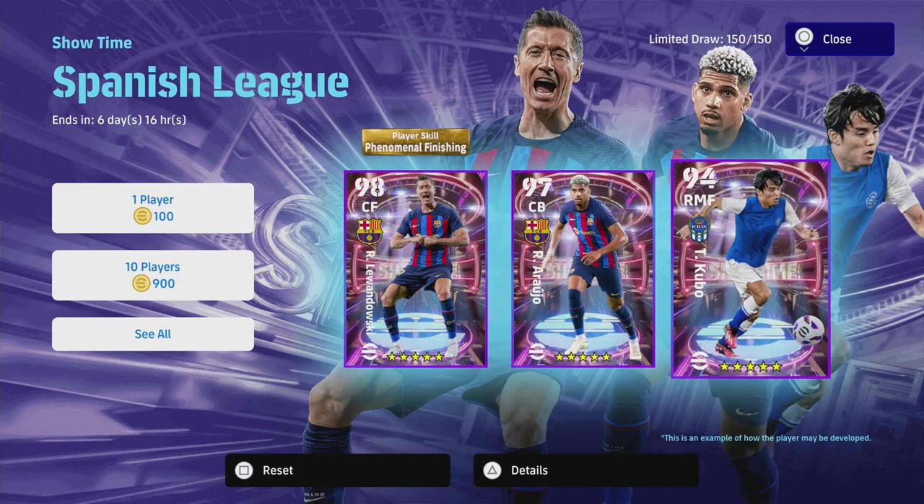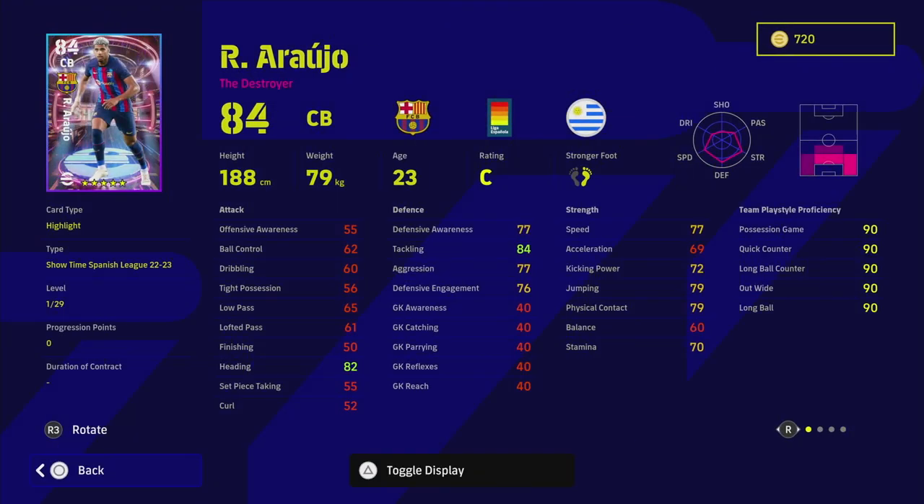With 29 levels to go he reaches 97 overall, and he's going to be a very dominant center half. Pop in 13 progression points and you'll have a very dominant player — it's probably going to cost around 26 to 30 progression points. You'll still have more than enough to get everything into the 90s defensively: defensive engagement, awareness, and aggression all around 90; tackling at 96 or 97; heading into the 90 zone; physical contact and jumping solid; acceleration and speed in the mid-70s.